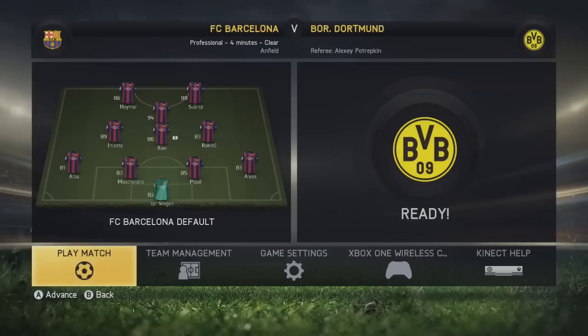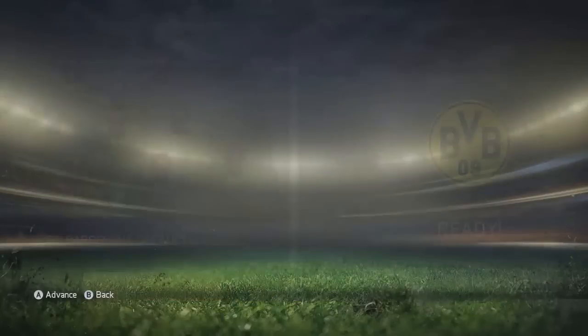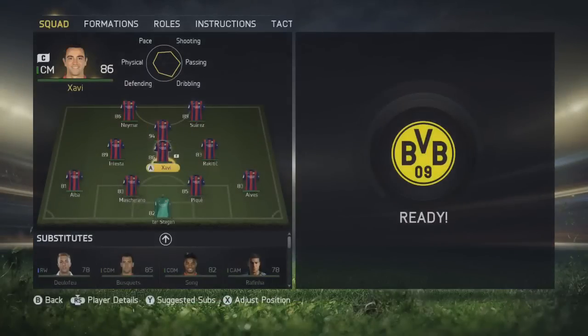I'm playing a 4-3-1-2 formation so that I can squeeze in Neymar, Suarez and Messi up top. If I switch to the team management screen I've actually got Messi in there at CAM. But you can see Messi's playing CAM behind Neymar and Suarez. I've got Iniesta, Xavi and Rakitic in the midfield.